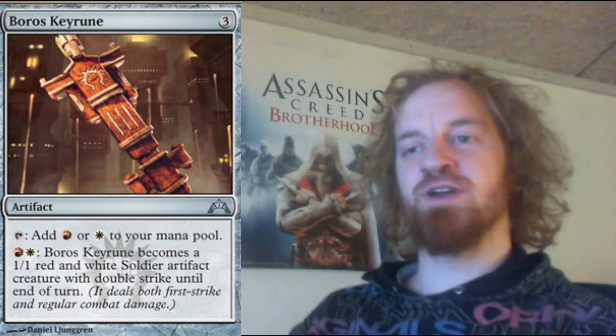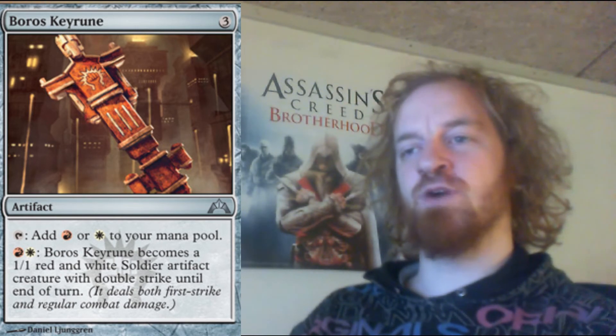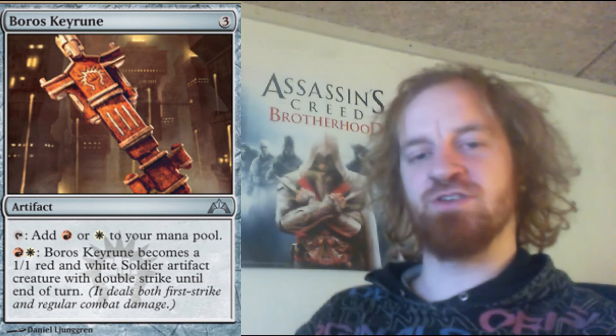Boros Keyrune is an artifact which costs three mana to cast. You may tap it to add one red or one white mana to your mana pool. You can pay one red and one white mana to let the Boros Keyrune become a 1/1 red and white soldier artifact creature with double strike until end of turn. I feel this Keyrune is really dangerous, especially because it provides a new creature to trigger battalion and it also has double strike.